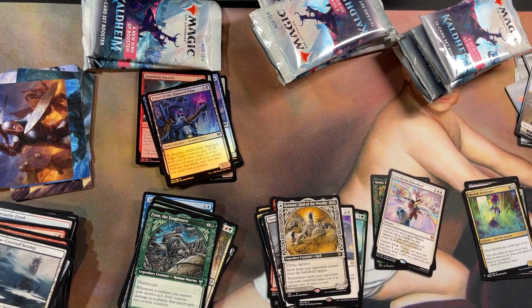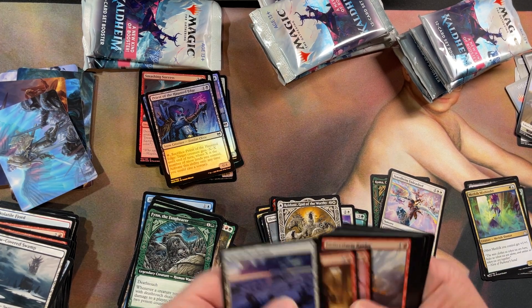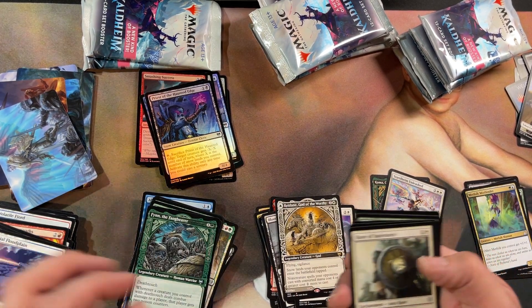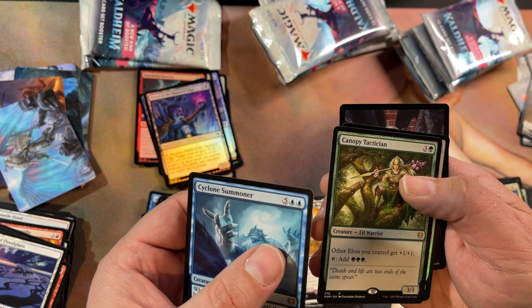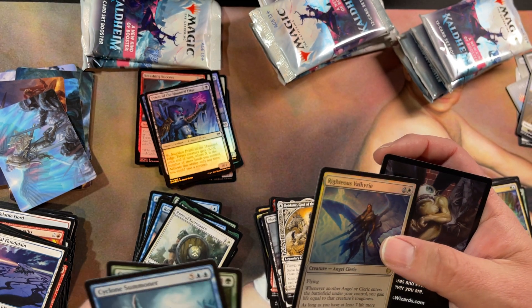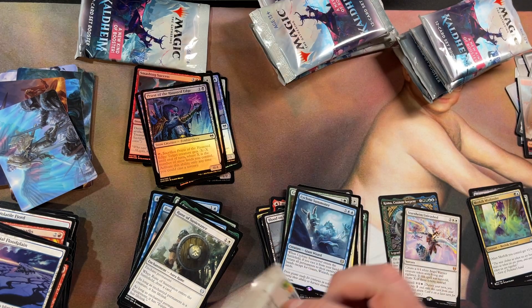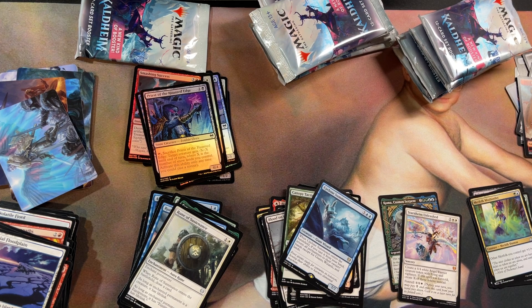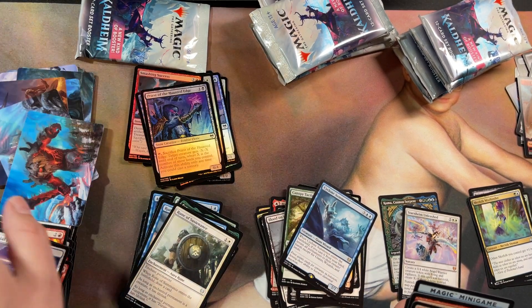Except for one — I did get that one land foil. Art card, a lot of commons in this one. Cyclone Summoner, Canopy Tactician. Finally a rare — Righteous Valkyrie, another angel. Cool. Some really cool artwork in this set — I like that one.